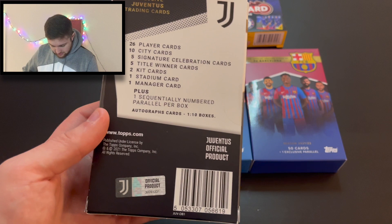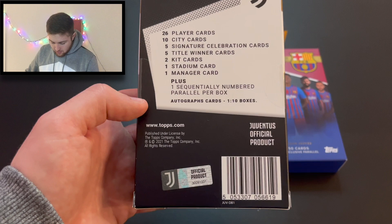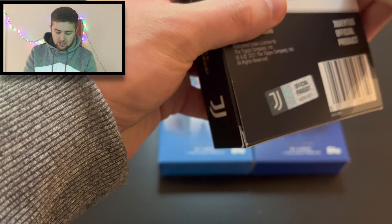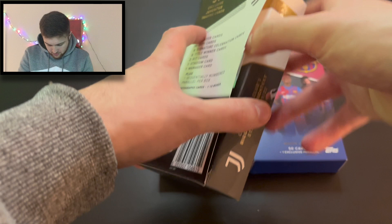These team sets all retail at £19.99. The Juventus one has 26 player cards, 10 city cards, five signature celebration cards, five title winner cards, two kit cards, one stadium card, one manager card, plus one sequentially numbered parallel per box and a chance of an autograph — which is one in ten boxes. So we're going to get the Juventus box open first.